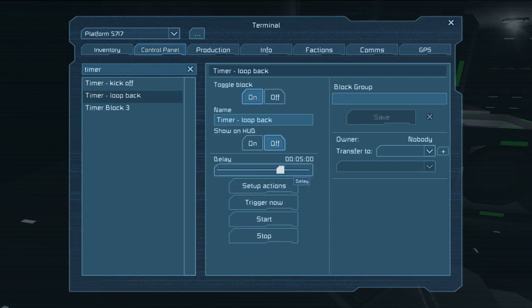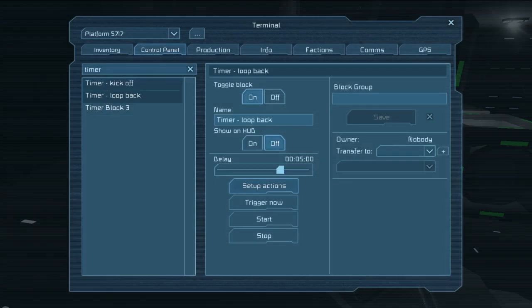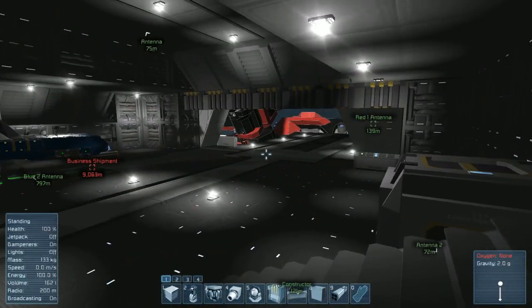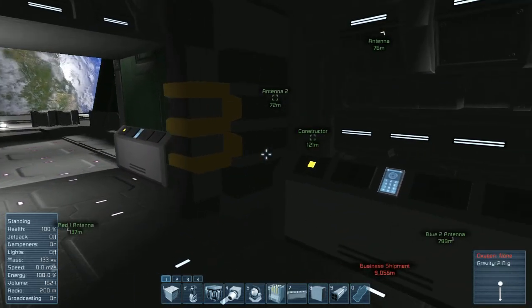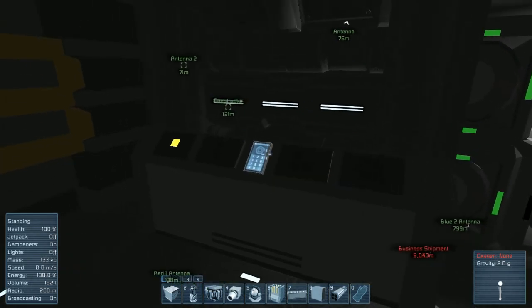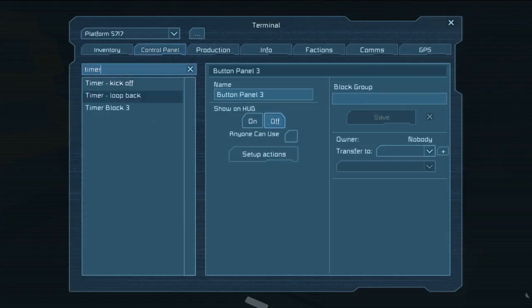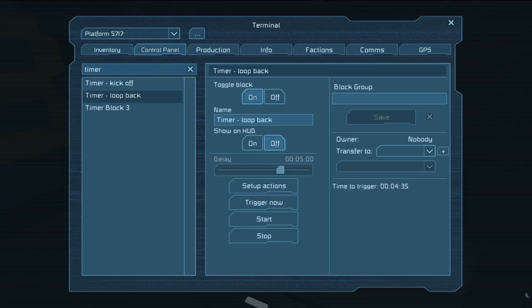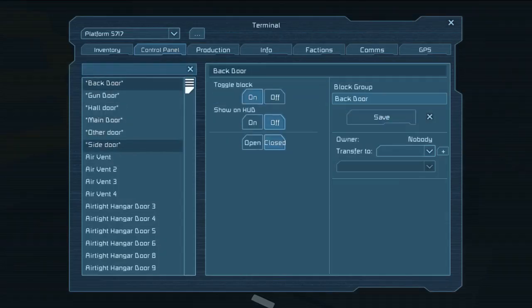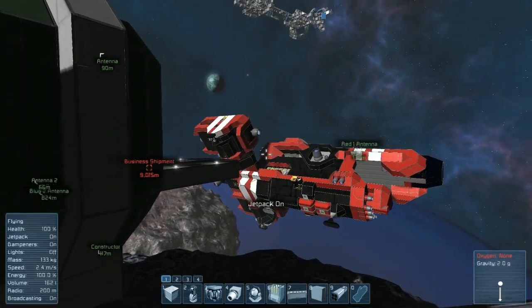Basically what that means is we would start this one here. As you can see, our doors are closing, and that starts the timer on the loop back block. Those two will just continue to cycle because of the way they're set up. It even shows you the time on the actual loop back block — which you can name those anything you want, of course. We'll go ahead and reopen them all for now as we go into the next part of the testing.